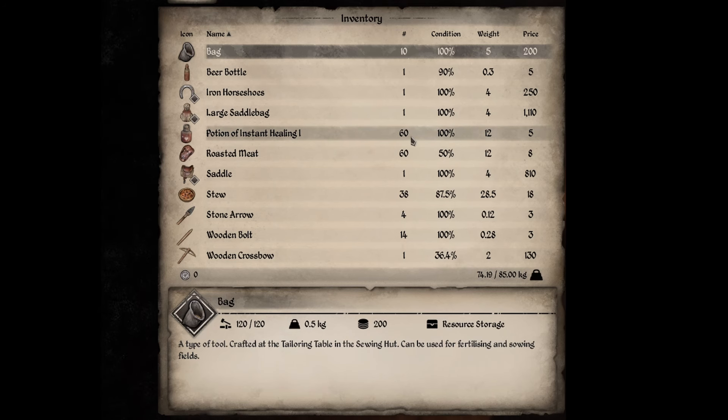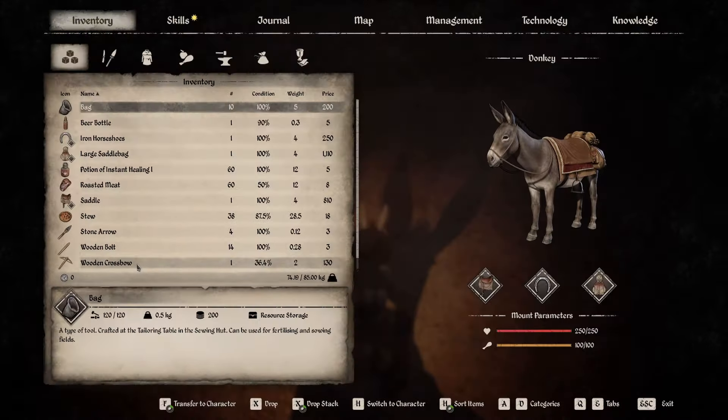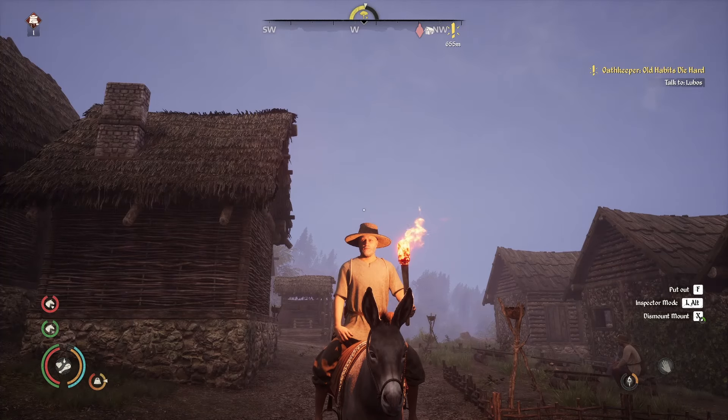We've got a bunch of extra healing potions. Granted, they don't sell for hardly anything — like two and a half coins — so I'm not trying to make a huge profit off of these. I'm making them because I can, and it gives my herbalist something to do in the winter when they can't pick flowers. That way I don't have a warning on screen and I've constantly got healing potions in storage. We've also got roasted meat, excess stew, and stuff we got off the bandits — wooden bolts, stone arrows, and a couple of wooden crossbows. They're not going to sell for anywhere near their listed value because the condition is really low, but we're just getting rid of them.